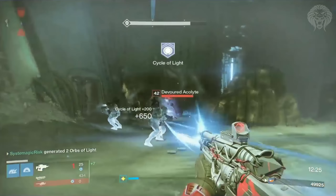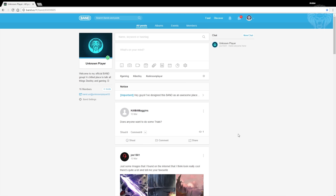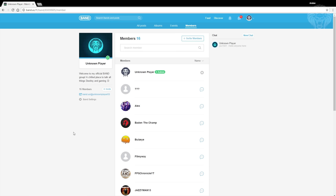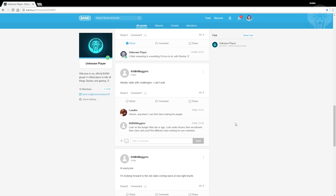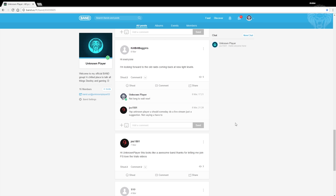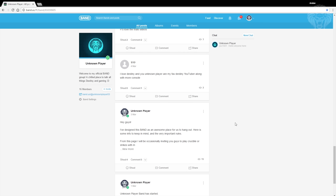That's everything from the latest reveal stream. I also want to tell you guys about something special — my official Band group that I've started. It's a page based around hanging out and playing Destiny together. Sometimes I'll grab five people from the page to play Crucible, strikes, Nightfalls, or the raids coming up. They're also providing me with things to give away — gift cards, in-game silver, game codes — so keep your eyes on the Band page.